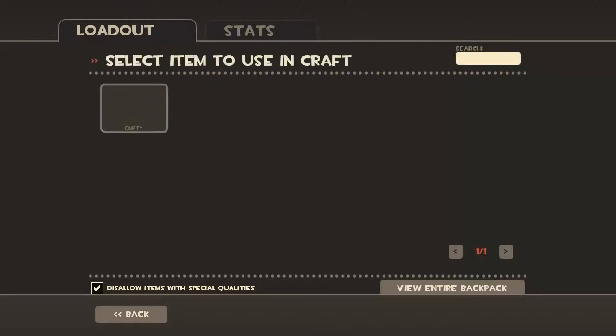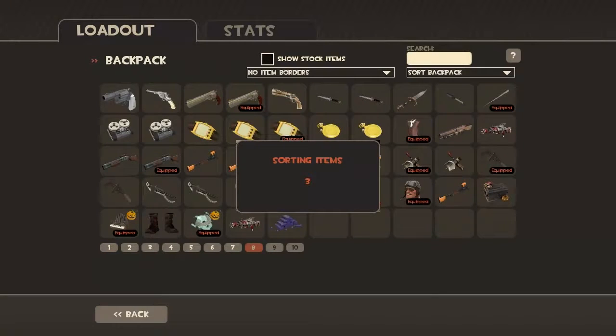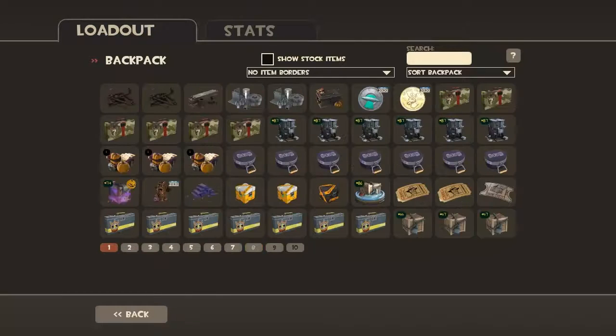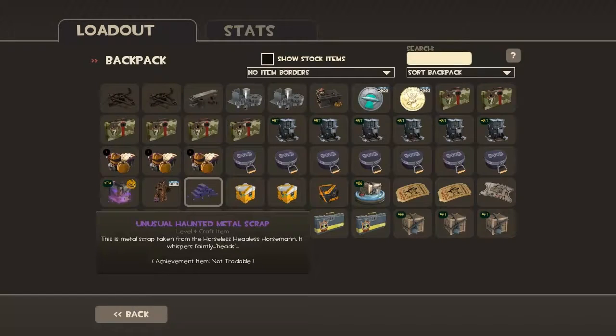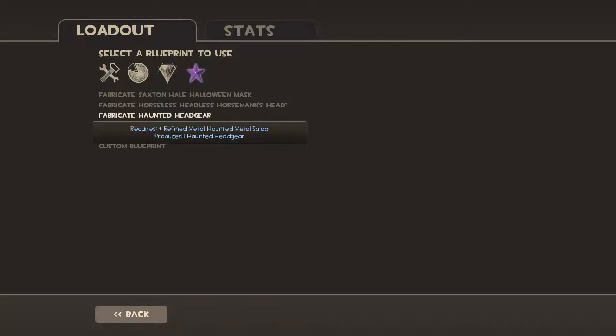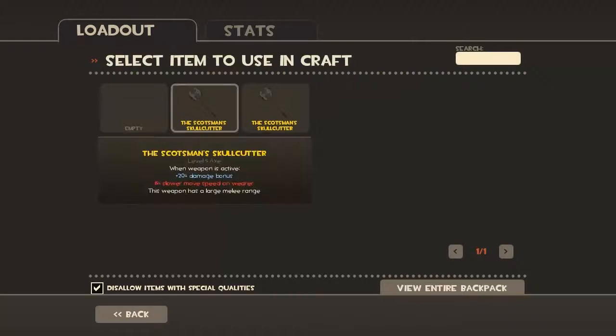Why isn't it showing up? Why isn't the haunted metal scrap showing up in my thing? That's so weird. It's meant to be — it's a different tab for it. Do I just sort it first? Because when you click on those tab things, two of them say refined metal, the other one says haunted metal scrap. I clicked it but it didn't show up for the item. Oh, you have to untick 'disallow items with special qualities,' because it's an unusual item. There you go! Why do they have that as a thing already? So you don't accidentally craft strange or festive weapons or something. Back again — refined, and refined, and disallow that, and that. Now I can do it.